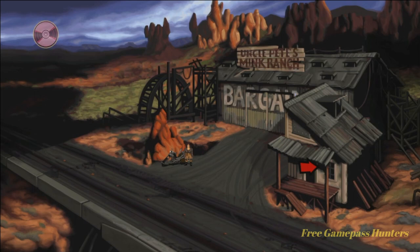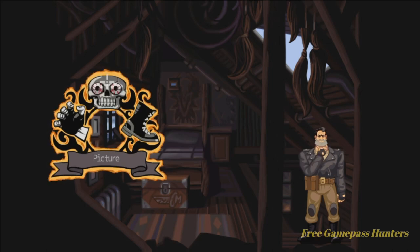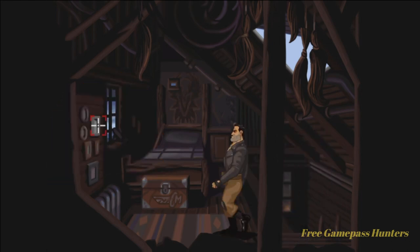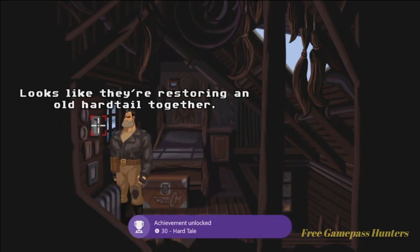Press and hold B to skip, and use your cursor to go over to this front door here. Now that we're inside, use your cursor and put it over the picture here. Tap up on the directional and use your eyeballs to look at the picture. There's a picture of Marina and Boof Hardtail together.